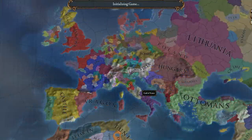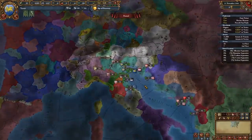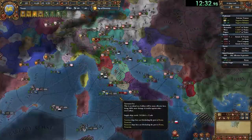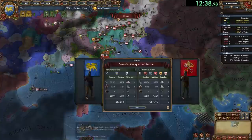To begin, we are going to spawn a Papal States without the Papacy reform, and the most convenient nation to do that is Venice. The earlier parts of the gameplay are frankly not so interesting, but we do have to fully annex the Papal States in a very specific way, which requires us to spend one initial war against them.